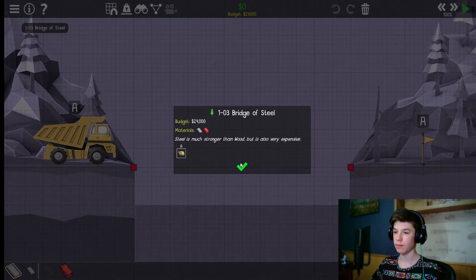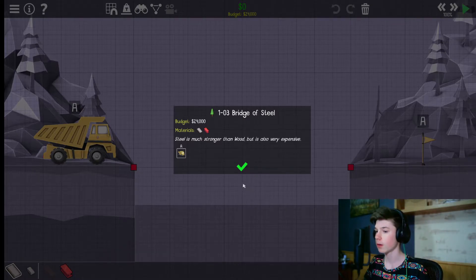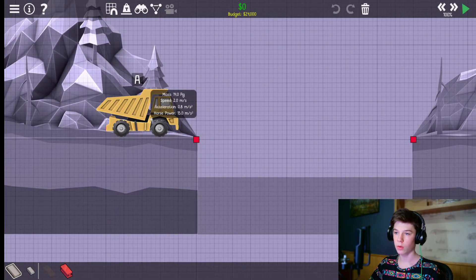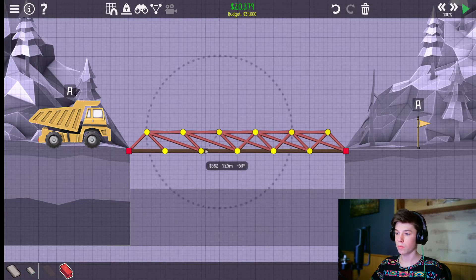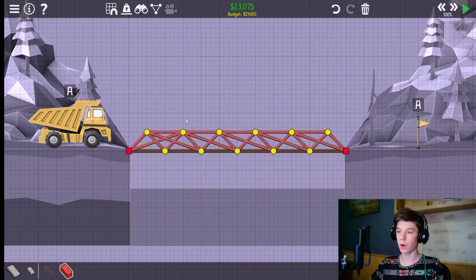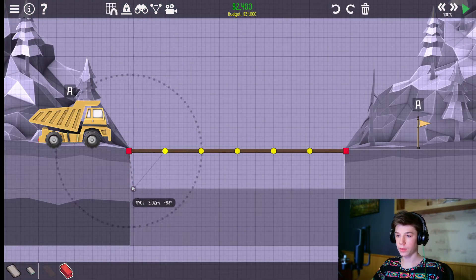Steel — steel is much stronger than wood, but it's also very expensive. All right, hey, this guy's thick. Mass 14 PG — well, luckily I'm 16, so it's fine. What the fuck did I build here? You know what, it might just work.